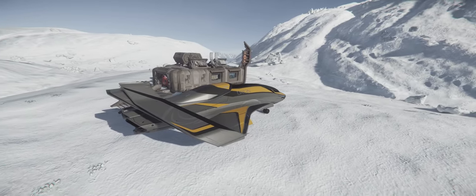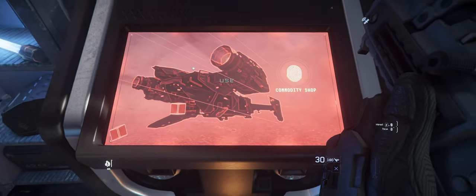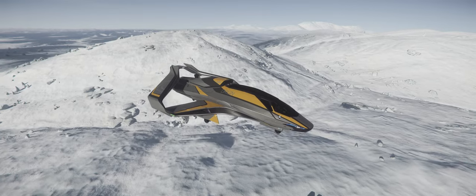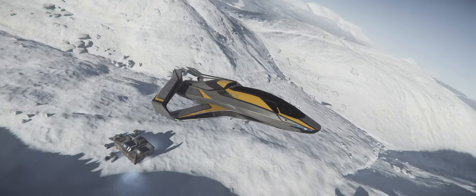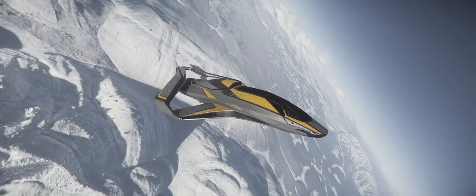The idea is that you take your ship, go to the illicit sites — for example, I'm going here to Orphanage — which is one of the sites that sells illicit cargo. You load up your illicit cargo and then blast off into the sunset, or in this case sunrise.